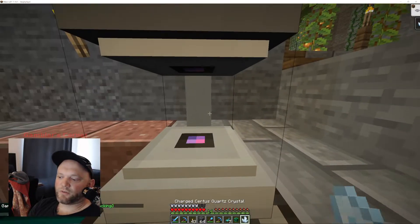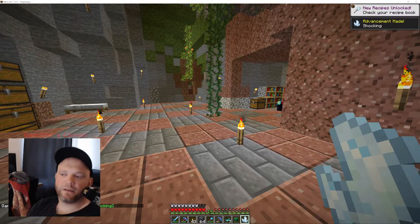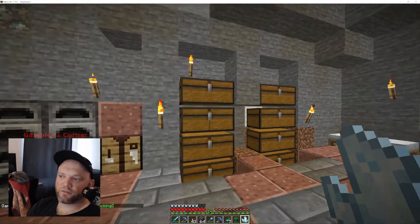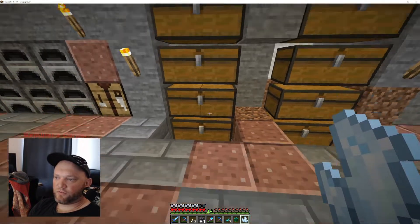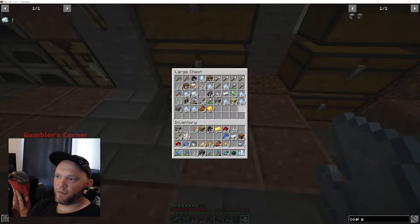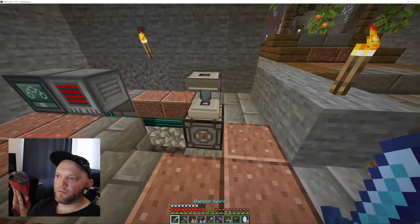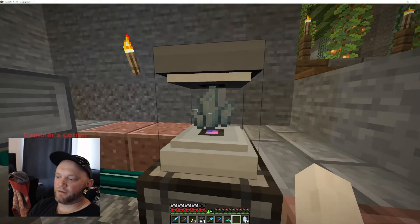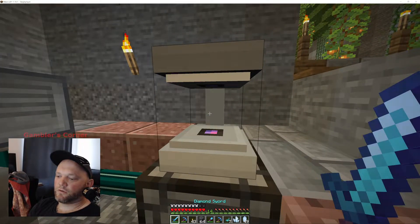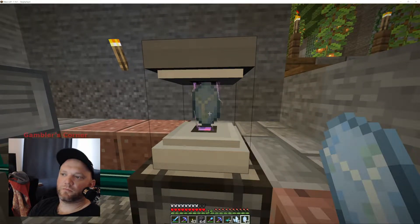We go to create, then extract — this should work. I was able to get it to work on creative. Let's go to insert mode. It's pushing power into it and hopefully this actually charges. It worked on the other one, so fingers crossed. Insert, create, extract — hey, there it is! Look at that, it got charged! So we're going to do another one. We got exactly what we needed. We've been trying to work towards getting a charged Certus Quartz and now we can start getting into AE2.